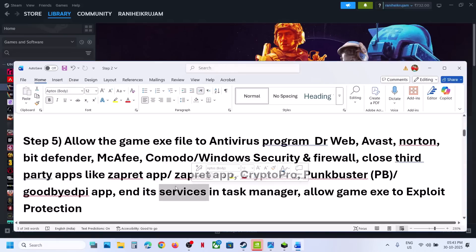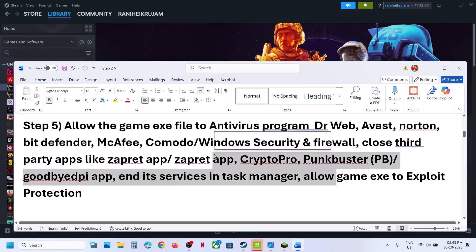Go to Task Manager, and if you have any third-party services running, right-click and end the task. You also need to allow the game EXE file to Exploit Protection.